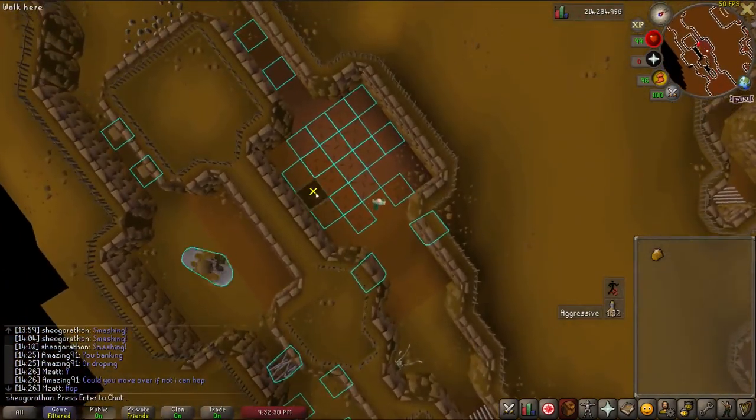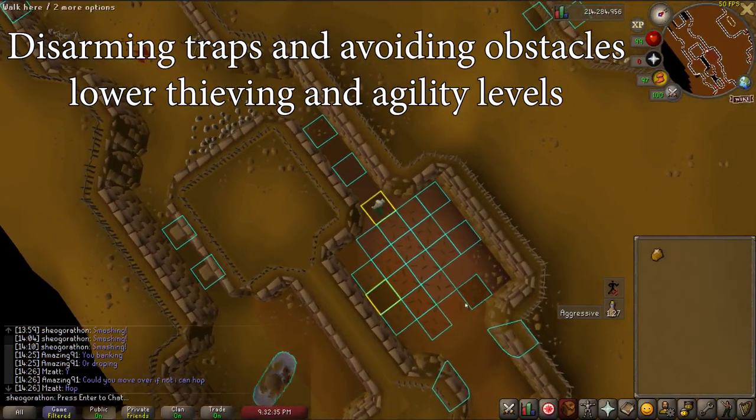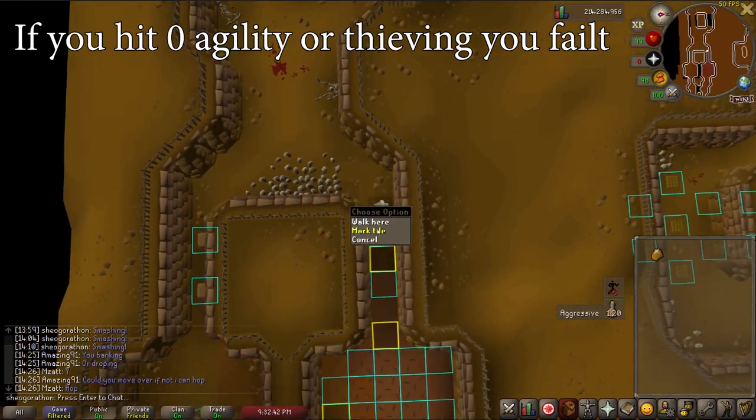The maze is full of various agility obstacles and thieving traps. Disarming a thieving trap reduces your thieving level, and going past an agility obstacle will do the same to your agility level. If either your thieving or agility level hits zero, you will be booted and have to restart.